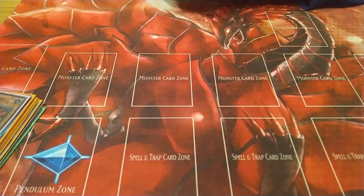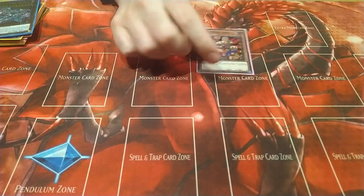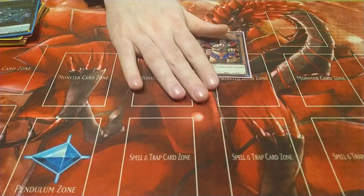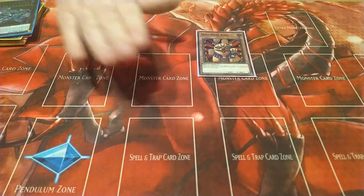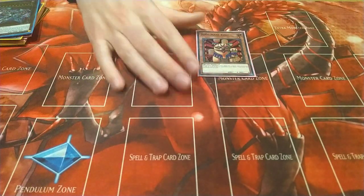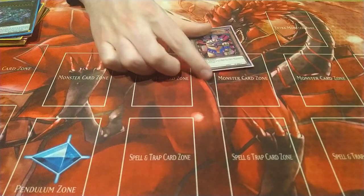And that's the extra deck. For the side deck: one Necromaster King for the Tier and Eldlich matchups. There's no advantage to having this level one in your hand in this deck like there was in the Bird-Up deck, so one's enough — you never want to draw this, you just want it to get milled off.